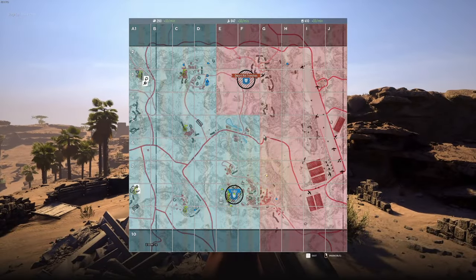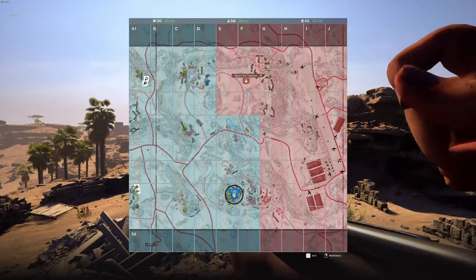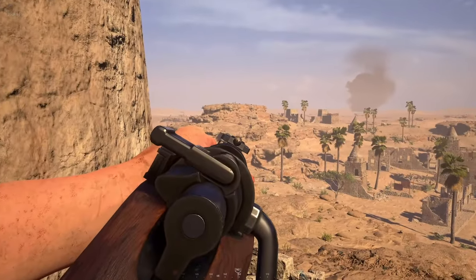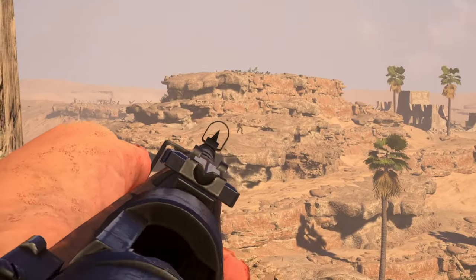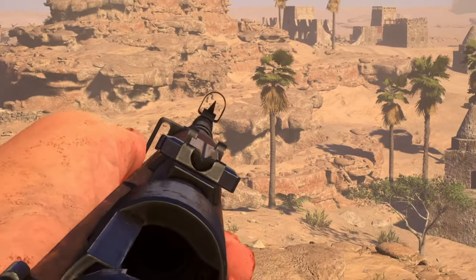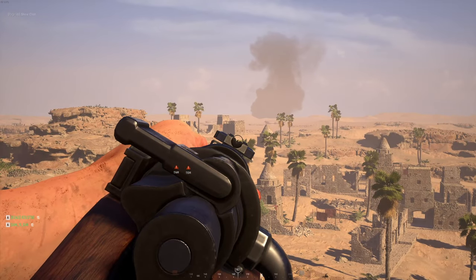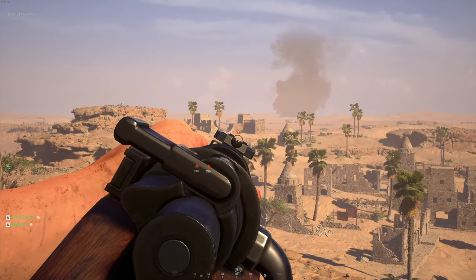We've got a lot of interesting changes coming to Hell Let Loose to discuss, and I got to try some of them out on the test servers. Before I jump into the new variants of the skirmish game mode, one major change that is obvious from the start is the rework of El Alamein. They added a lot more vegetation, more buildings, trenches, and they even extended the oasis area and added tunnels.